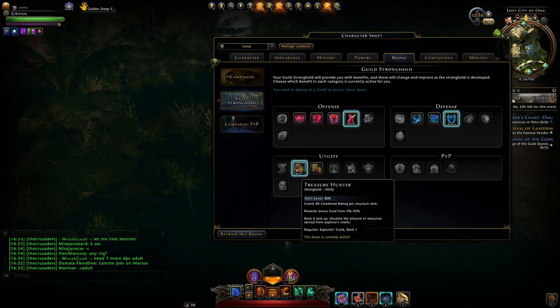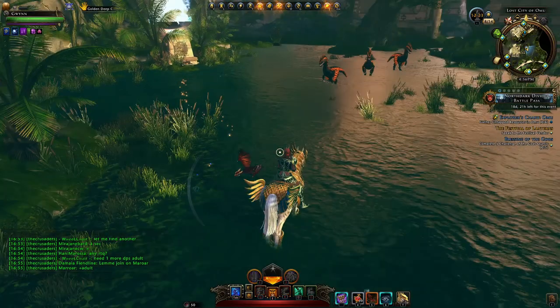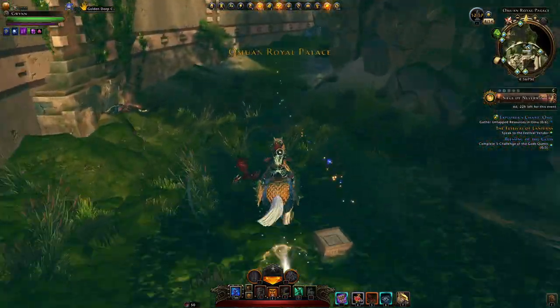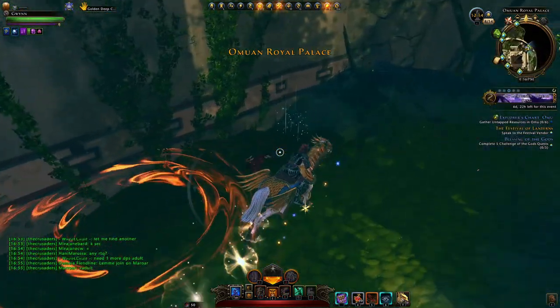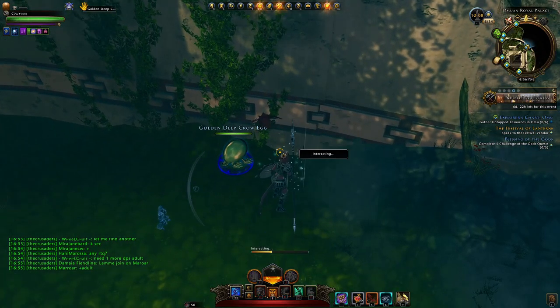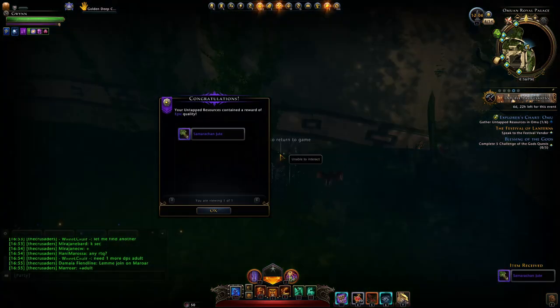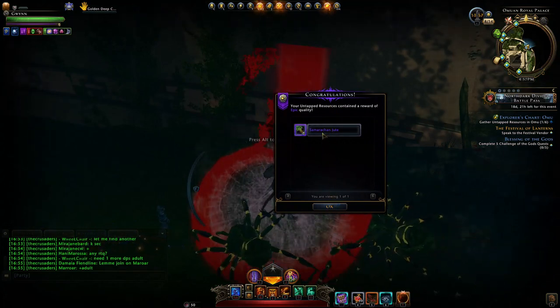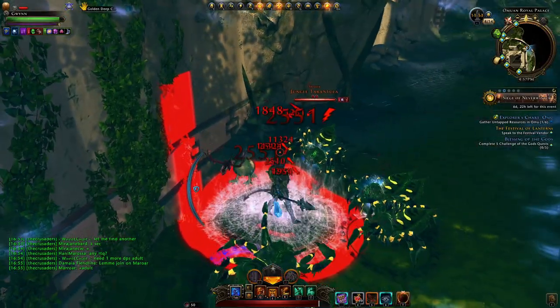You ideally want mount speed active, but very importantly you want to be in a guild that has the Treasure Hunter boon — make sure that guild has rank six or higher of Treasure Hunter so you gain double the amount of resources from explorer charts. We use mount speed to find where the sparkly line ends. You can see the locations on the mini-map marked by stars. Before tapping a node, make sure you have that Treasure Hunter boon active.